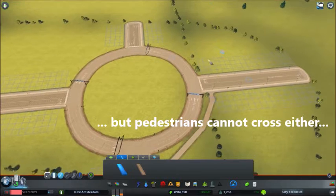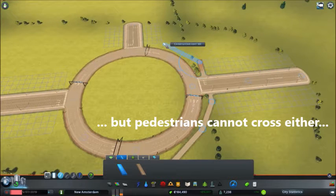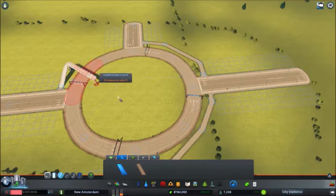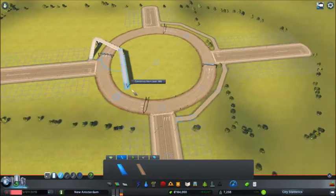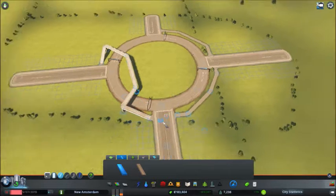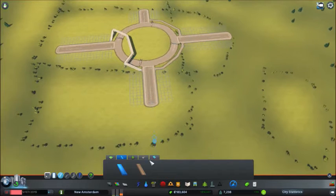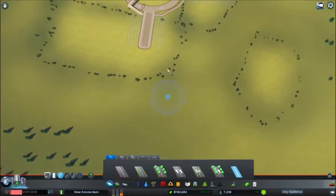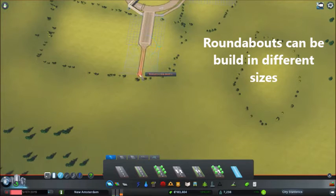Pedestrians cannot cross this roundabout directly, so if you want to make sure pedestrians can get around it, you can route them over it, sending them in any direction you like. If it's still the shortest path for those pedestrians, they will take it. Roundabouts can be built in different sizes — we just built one with a 20-unit diameter.